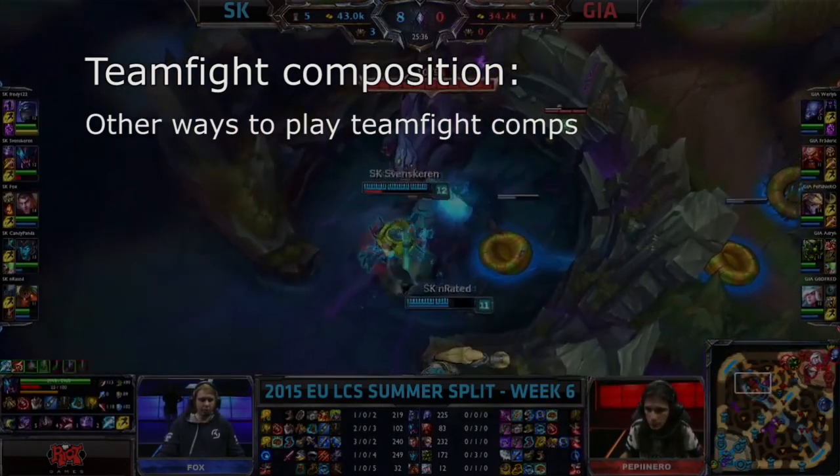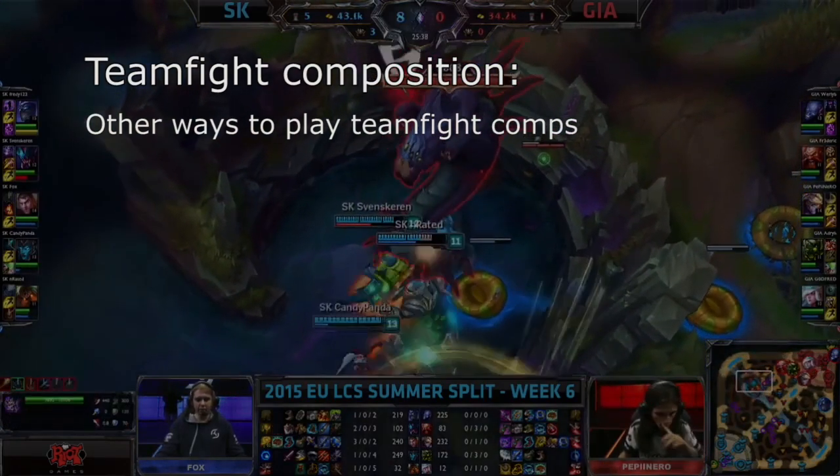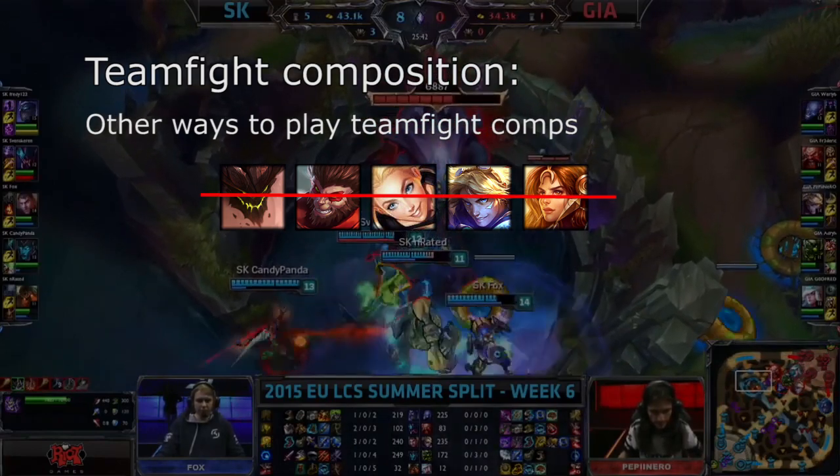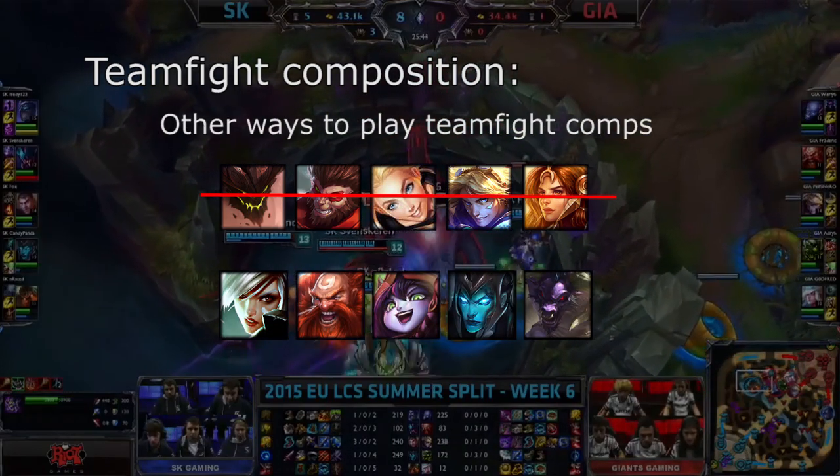However, there are other ways to play teamfight compositions. You do not need a Wombo Combo; you just need a composition made up of champions that, when they come together, are strong at teamfighting.